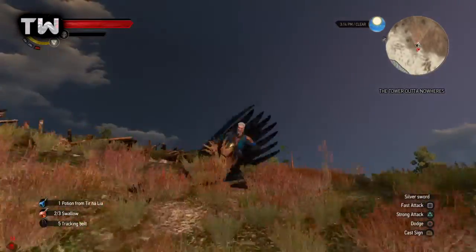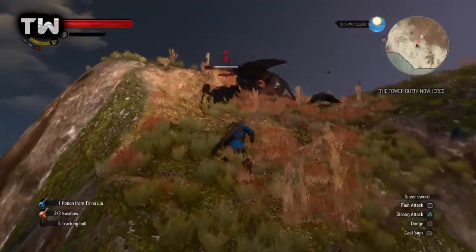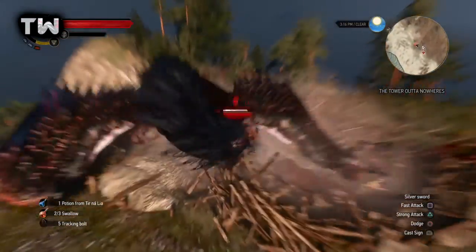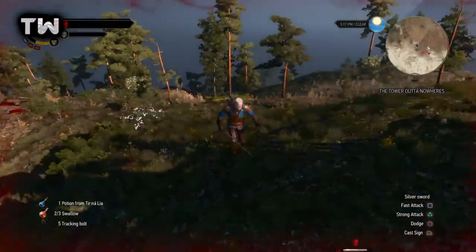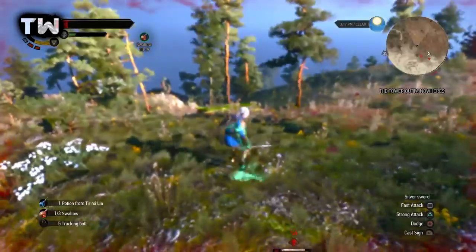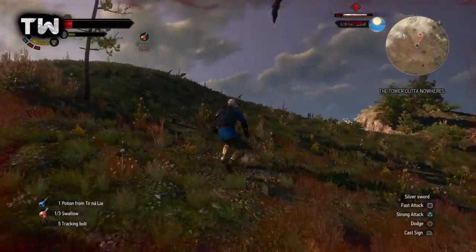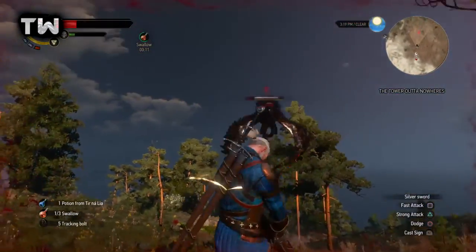You really only start to attack him when you hit him with the crossbow, like you saw there. He'll come, he'll fall to the floor, and then you just hit him as many times as you can until he takes off your shield. Like there — I don't know why I bothered to be honest. I don't think I realized he had taken off my shield, but it's annoying because you need to wait for your stamina to go back up before you can activate your sign.